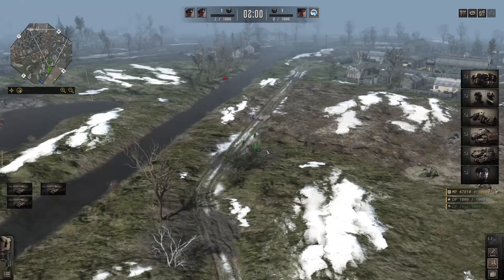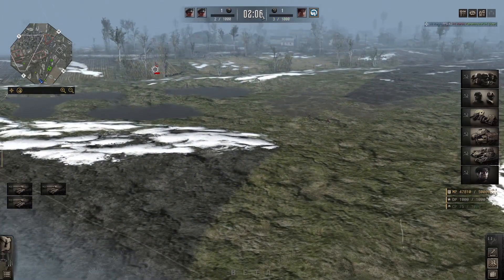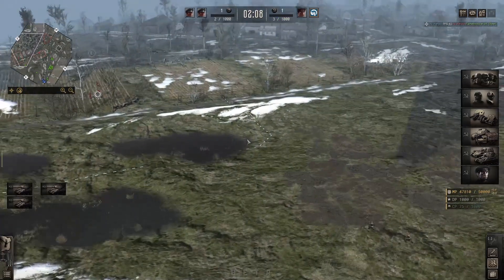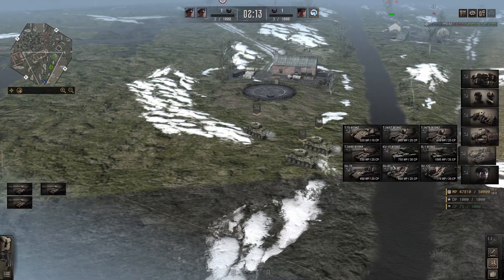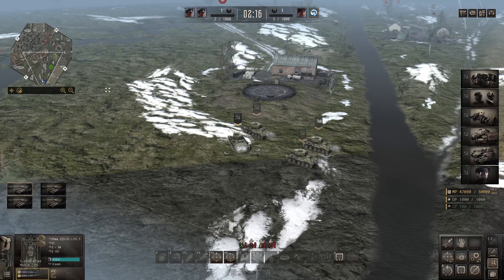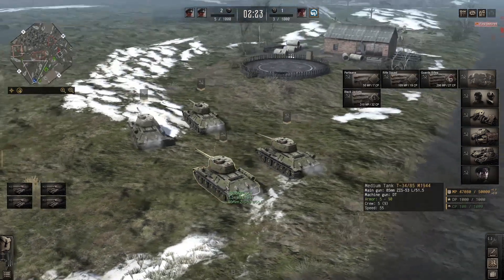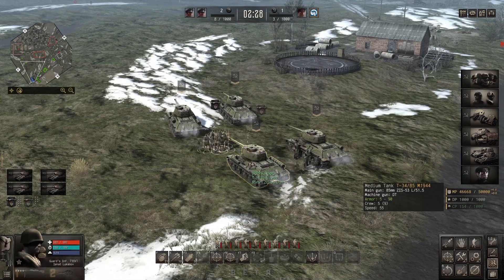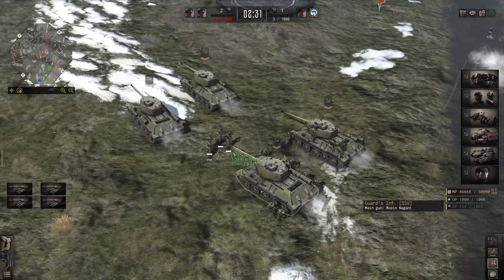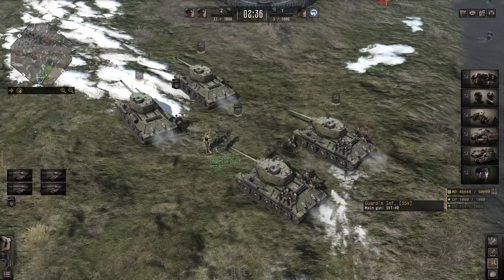We'll let our ally try to take some of the field, and to avoid getting walloped we'll counterattack at a certain point. We're only playing to 1,000 points, so this shouldn't last too long. We'll let the Germans lull us into a false sense of security, and as they take territory we'll be building up our T-34 army. One cool thing in this game is that we can actually put our rifle squads on the back of these tanks — our most elite fighters riding T-34s. We can call out whole squads of infantry, though not all of them can get on. Hopefully that'll be changed in the future where a full squad can ride.